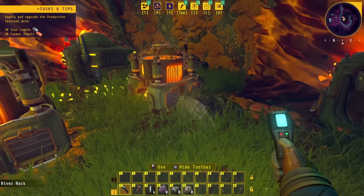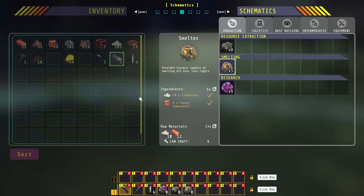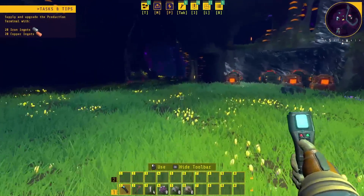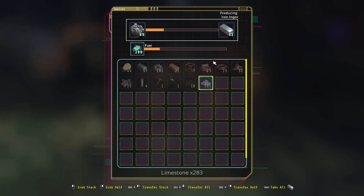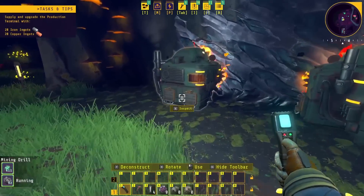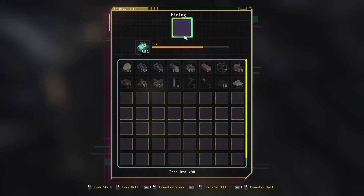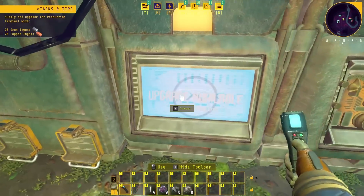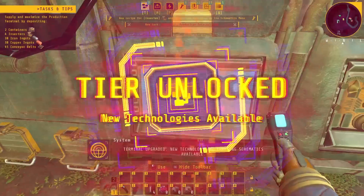Let's grab those ingots and go. We need 20 — we have a total of 21, perfect. We'll probably have way more for the iron since we started there earlier. 54, 52, and 51 — we'll grab some more ore just in case and we're on to our next step. Boom and boom — done. Terminal upgraded! New technology and crafting schematics available — hell yeah!